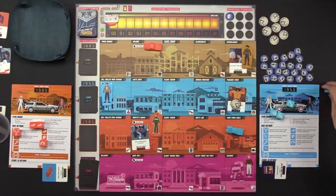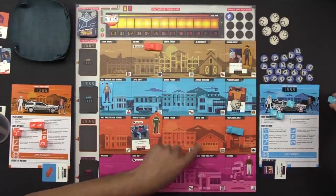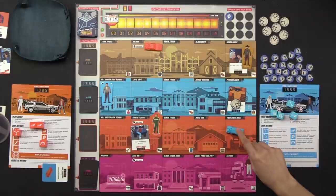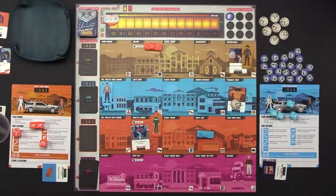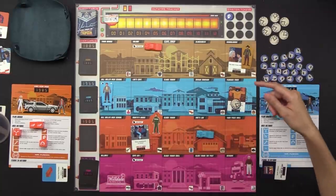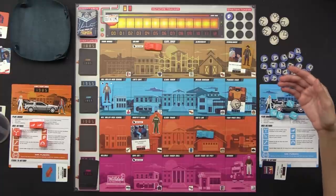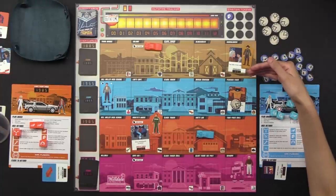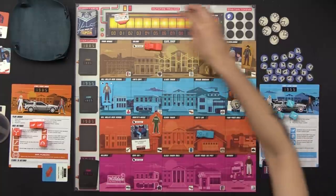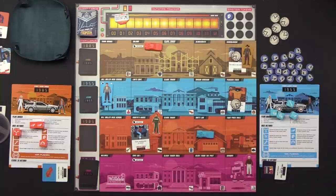I'll position myself here so that next turn I can slip down there. I spend this one last die to move over a space. Now we advance the out-of-time marker. It's a three-way tie for number of locations with cards, and you break the tie by going with the earliest location. So it moves up one space and we get a paradox token right there. Not bad — we have one time marker advance.